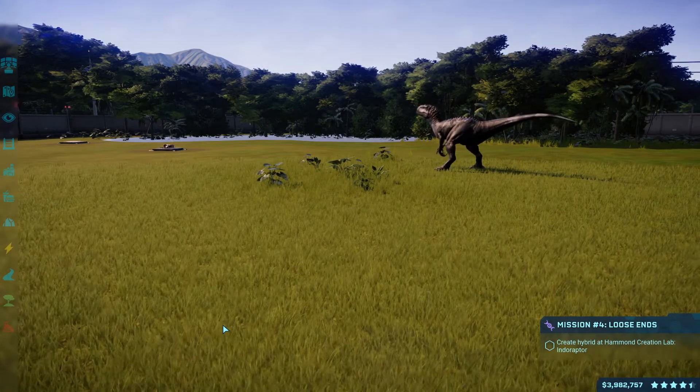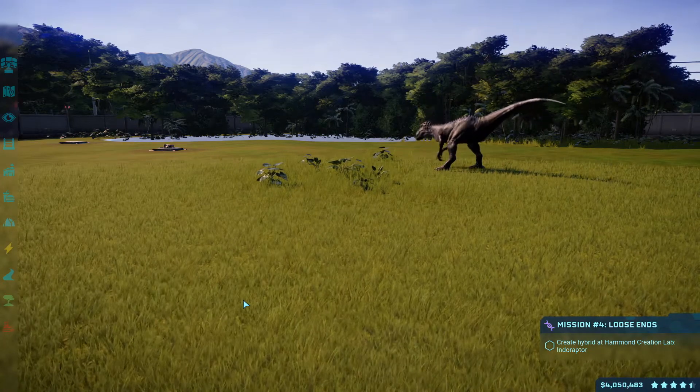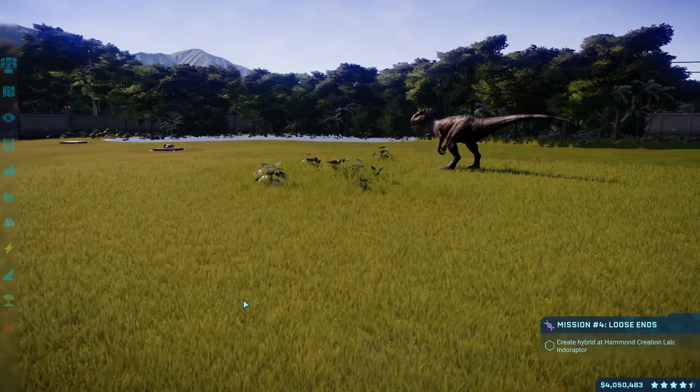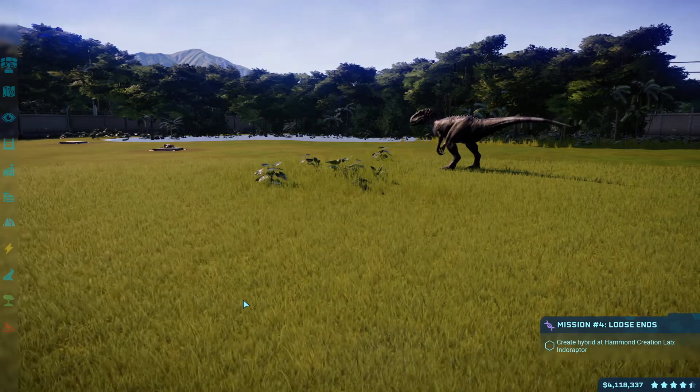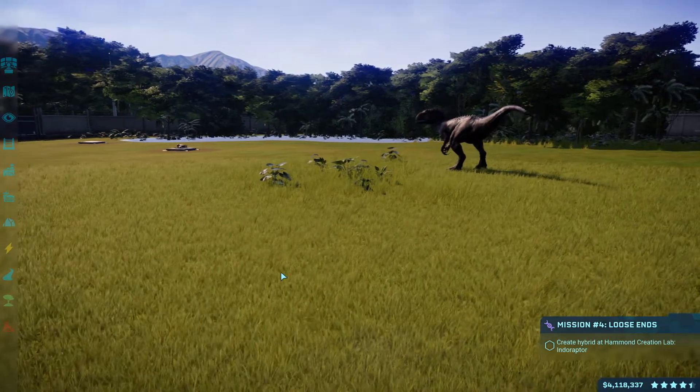Hello everybody, Minnestorm here. Welcome back to Jurassic World Evolution. In the last episode, we started our work on mission number four here on the Isla Tukanya Research Facility for Dr. Wu.